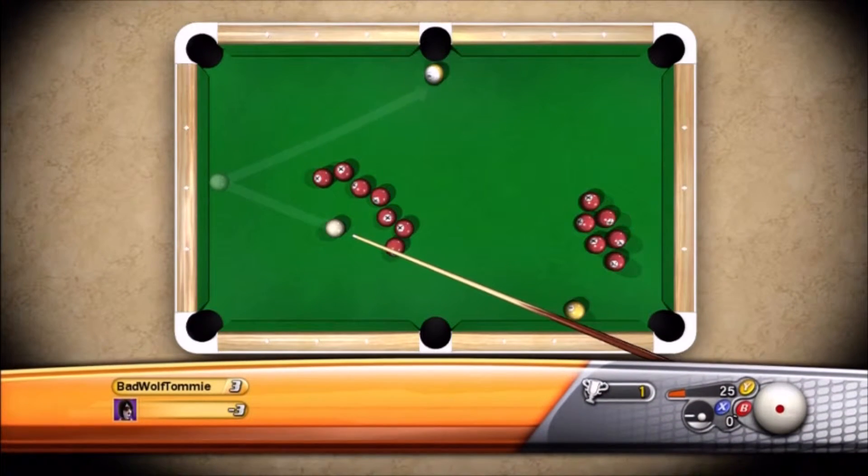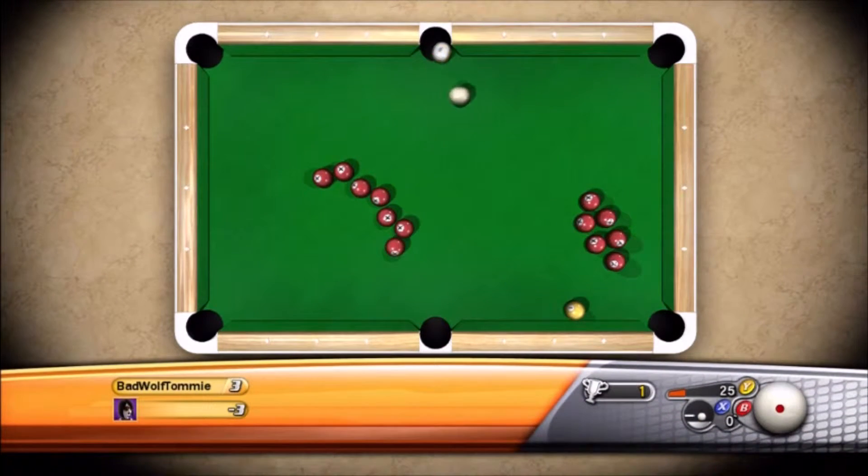On this first table it's pretty basic — you're gonna start with the stripes, just get it in. Don't touch the red balls, because anytime you come into contact with them with the cue ball or any of the balls in play, it's going to add two to your score. So avoid them at all costs.